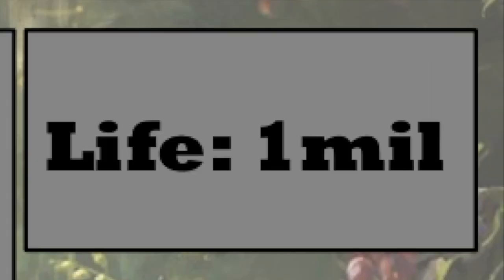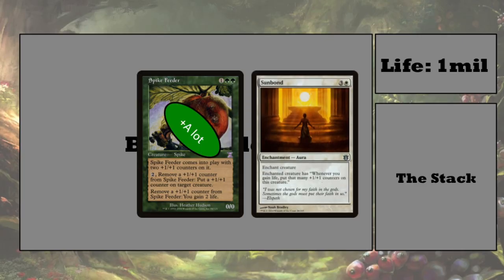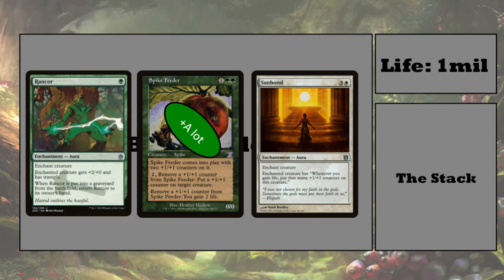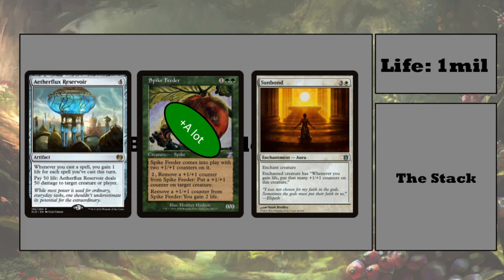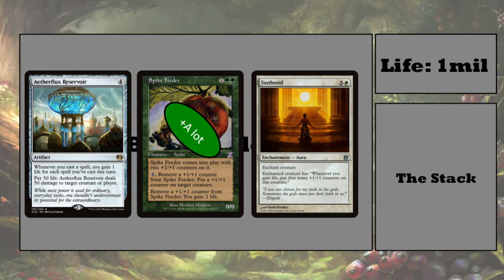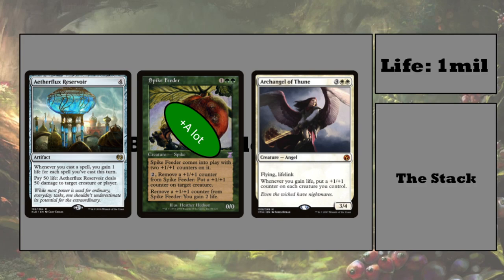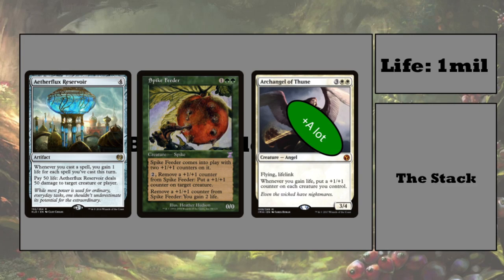So say you've comboed off — you have a million life, and Sunbond is on your Spike Feeder who's massive with a ton of plus 1/plus 1 counters. What do you do with that? You can do whatever you want: fling it at your opponent, give it trample and rampage through, or play a joke card like Aetherflux Reservoir, pay 50 life, and deal 50 damage to a player. Or if you comboed off with Archangel of Thune, your whole board is massive and you can just rampage through with all your creatures. You're at a million life, so you can just sit there and win.